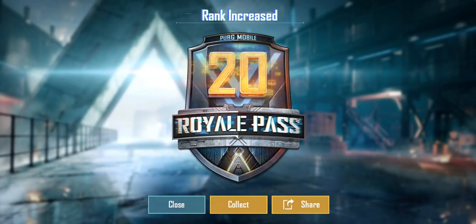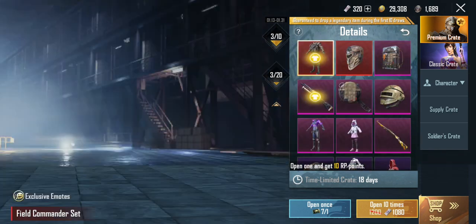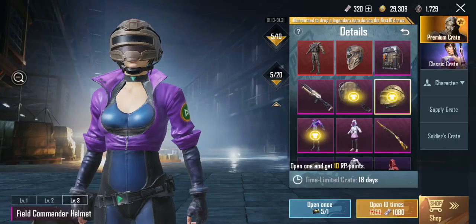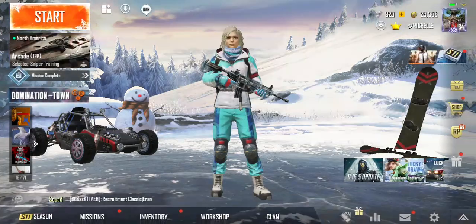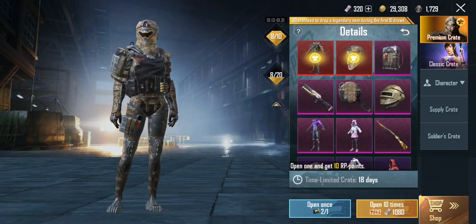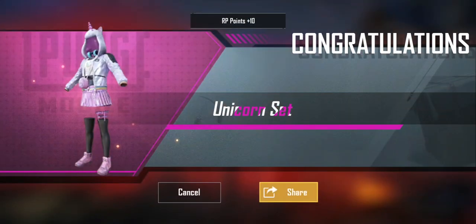Let's open them and see what we get. Nothing good. We got some graffiti — we'll collect that after. Frags. I probably won't get anything good until the 10th open. Let's try and reload this. Nothing good again. Well, last one.